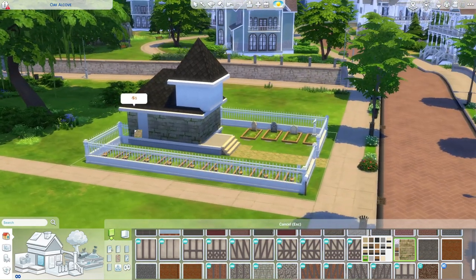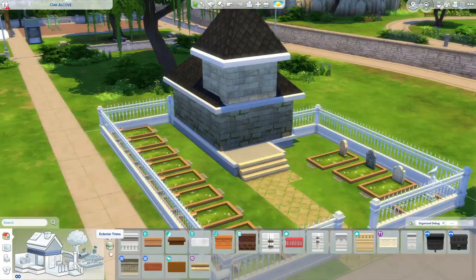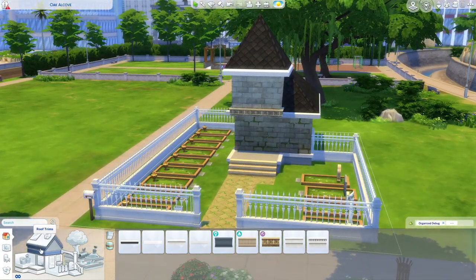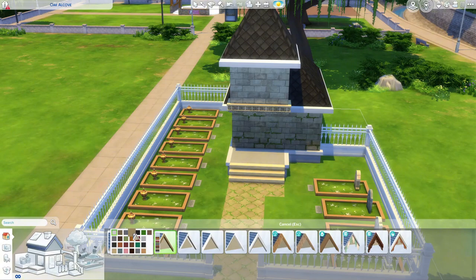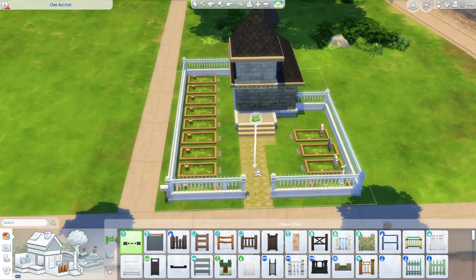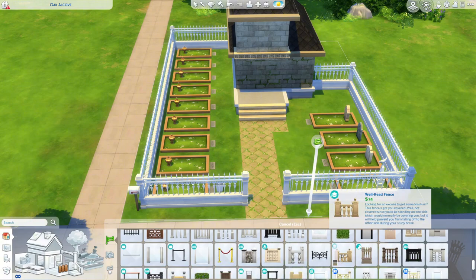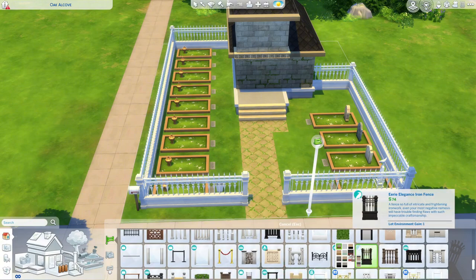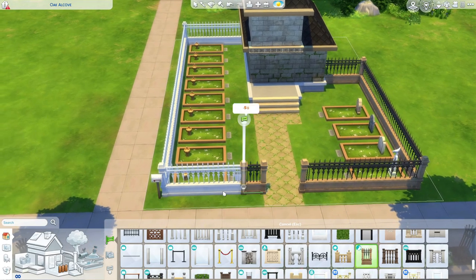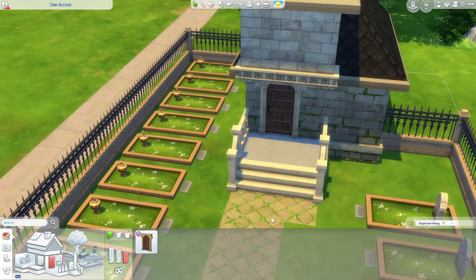Maybe the bottom piece has the moss and the top piece is clean — I think I like that. I need to get a floor trim, which could also be from the castle pack. I've never used the castle pack before, so I think this is my time to use it. As I said, this is not going to be like uploaded to the gallery because I'm just building for fun. This is not necessarily my best work, but it's just for fun — it's very small. Maybe I can upload it; it depends on how it looks at the end.